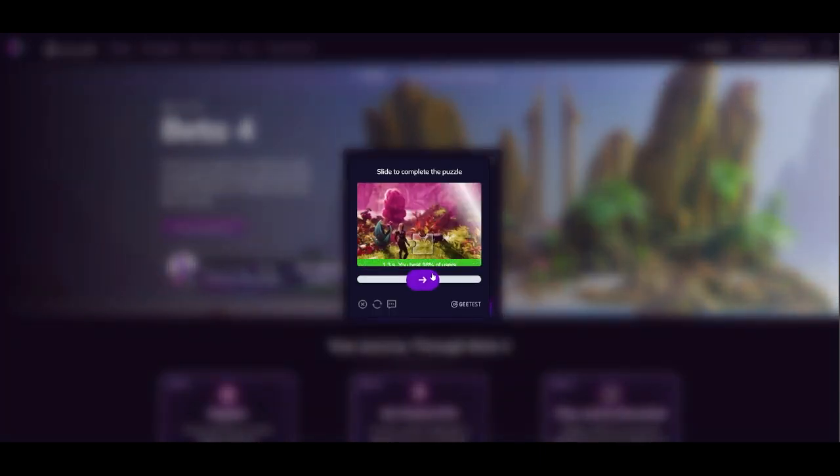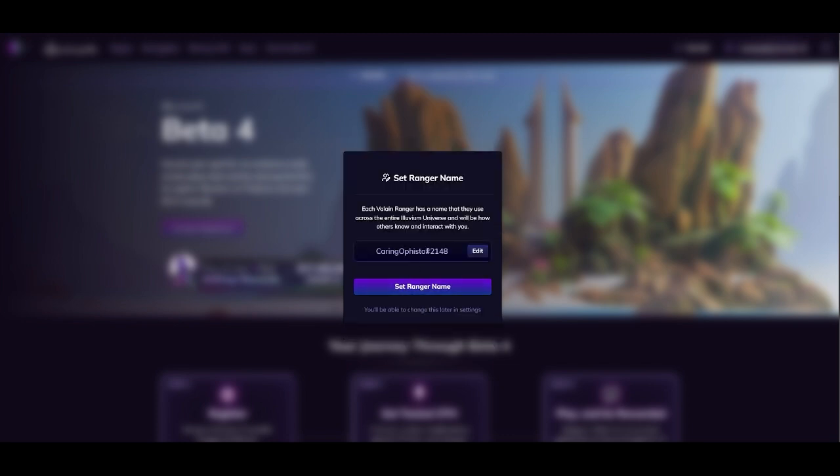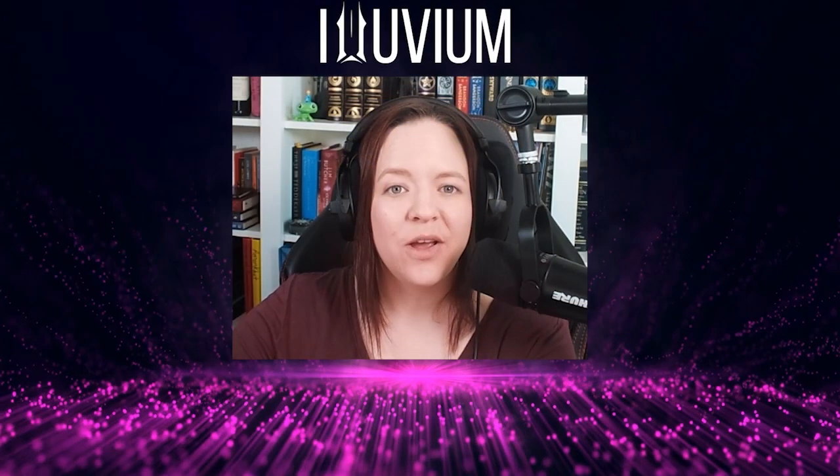If you'd like more information on the process or how to increase your chances of being selected for the PB4 registration, go ahead and check out my video above. But once you have an account created, we're going to go through the steps of getting testnet ETH, also known as Sepolia ETH.